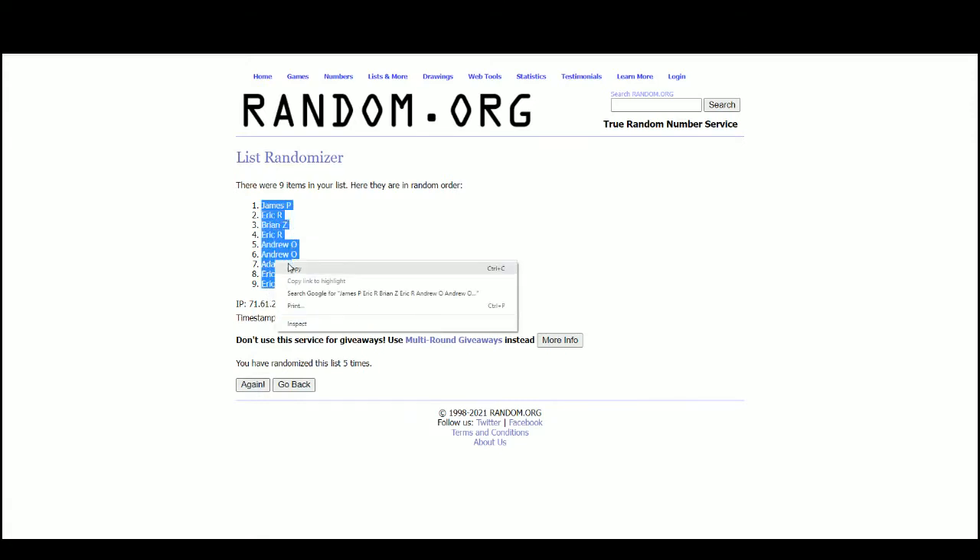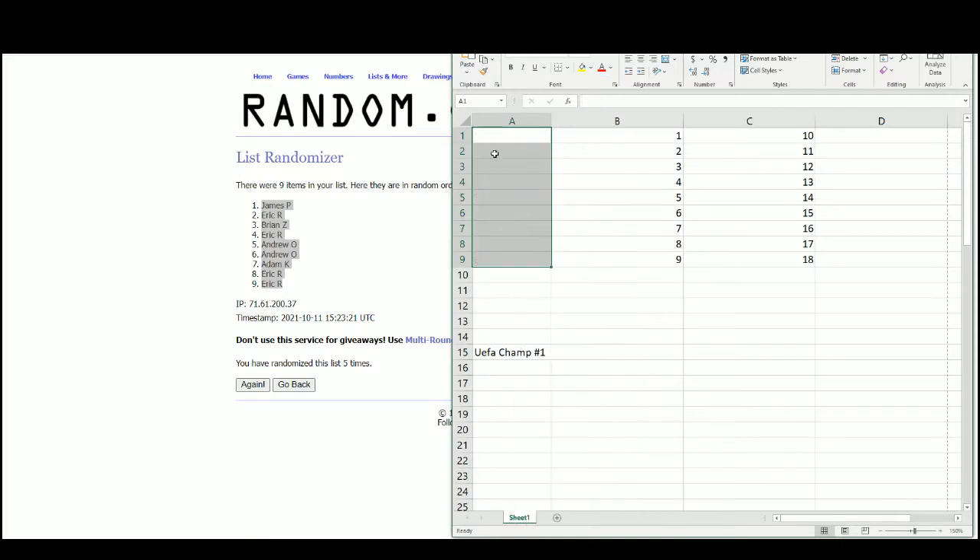James gets the top, Eric gets the bottom two. So James will have packs 1 and 10. Eric will have 2 and 11, 4 and 13, 8, 9, 17, and 18. Brian with packs 3 and 12. Andrew gets 5, 6, 14, and 15. And Adam Kay with pack 7.